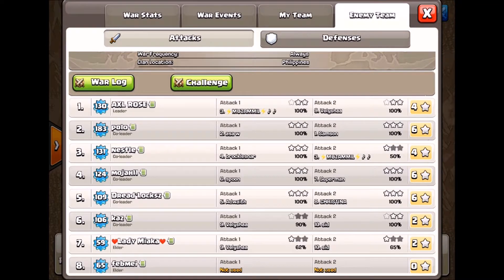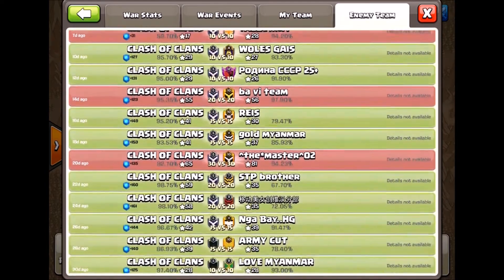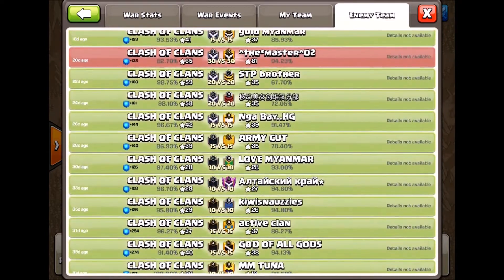You don't need the bottom bases — your bottom four in a 10 v 10 are throwaways. You don't need all your bases to be engineered; two will do it, three might even be better, assuming you've got really low weight bases at the bottom to offset your war weights. These guys are winning about four or five wars for every one they lose. This is the strategy that wins wars in Clash of Clans with the current war match algorithm.